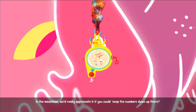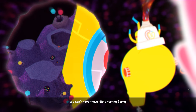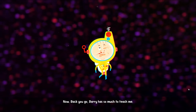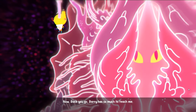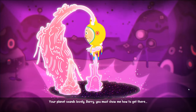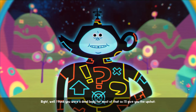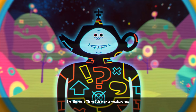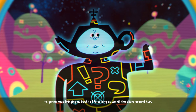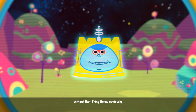In the meantime, we'd really appreciate it if you could keep the numbers down up there — we can't have those idiots hurting Barry. And don't worry about dying, it's just a simple matter of reshuffling time. Now, back you go. Barry has so much to teach me. Your plan is lovely, Barry — you must show me how to get there. We remember the high line — there's a thing below somewhere, and it's gonna keep bringing us back to life as long as we kill the aliens around here. We find the big Barry here and fly it home ourselves.